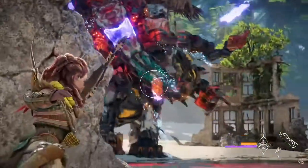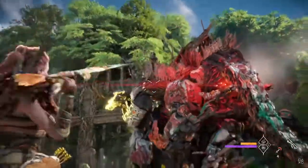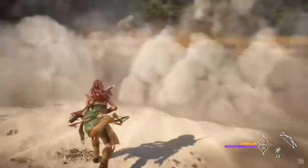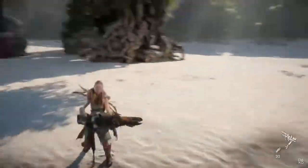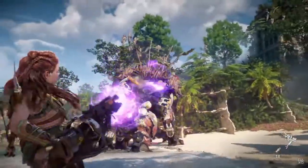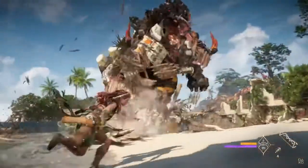Bolt arrows can strip armor and expose weak spots. A powerful launcher fires spikes that explode on impact. Smoke bombs temporarily blind enemies. Or you can pick up weapons shot off from machines. The full game has many more unique weapons, and each of them can be upgraded on a workbench. That looks sick — the player will need to be smart and creative and use all the combat options to deal with a large variety of deadly machines.